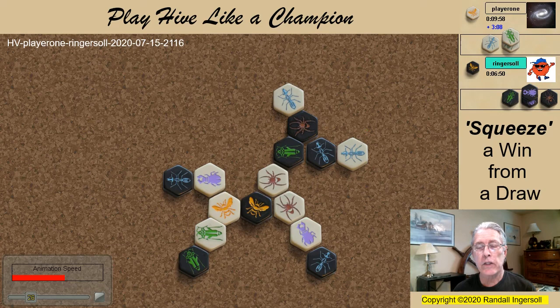A second beetle placement forced my last ant to pin the beetle. It might seem here that the ant game is fairly even — we each have two mobile ants — but in reality I'm losing the ant game big time. Both of my mobile ants are providing vital pins on opposing beetles, and it's critical that I not release the beetles.